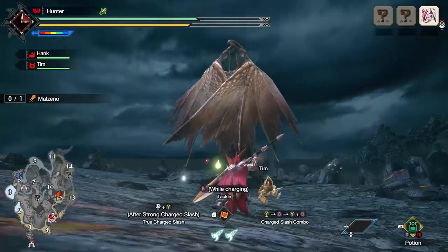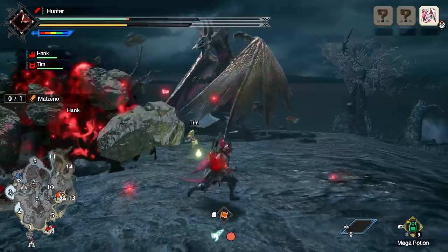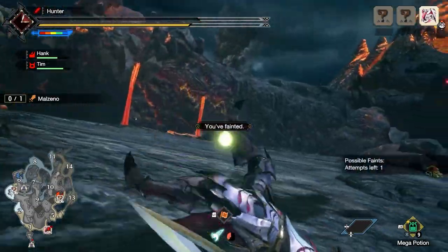Having successfully hunted either Tetranodon or Astalos, you'll be able to take on the embodiment of darkness itself, Malzino. This fight will give you a taste of what kind of monster it is. Taking it down won't be easy, but we hope you try it out.